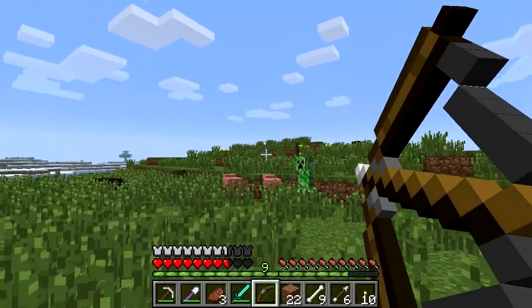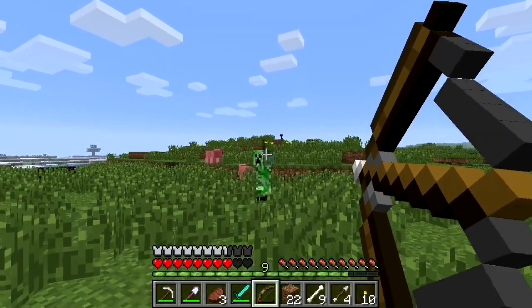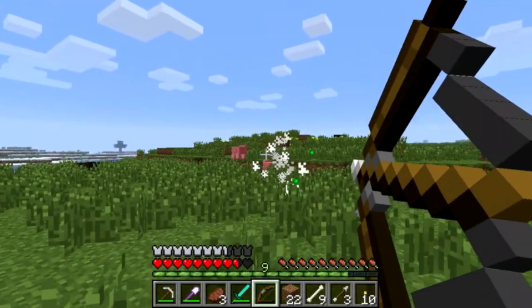Another aspect of critical hitting is with a bow and arrow. This is even easier, as you just need to pull the bow back completely before releasing the arrow to score 5 hearts of damage on your enemy.